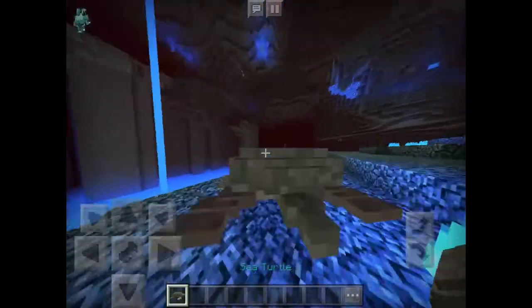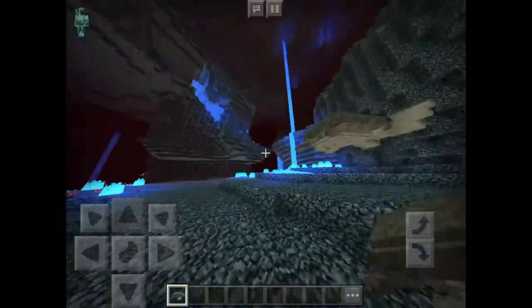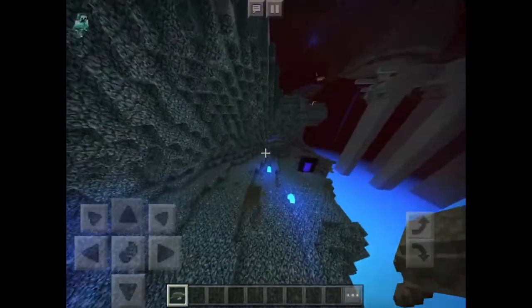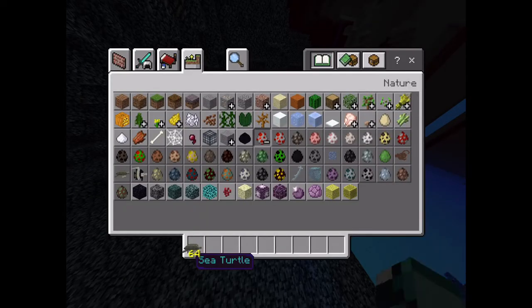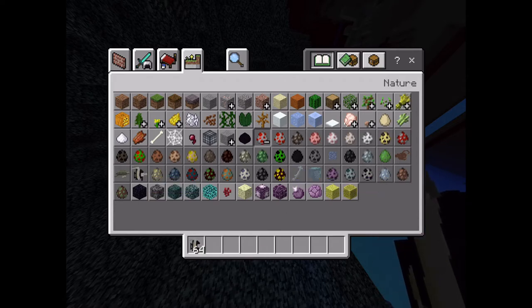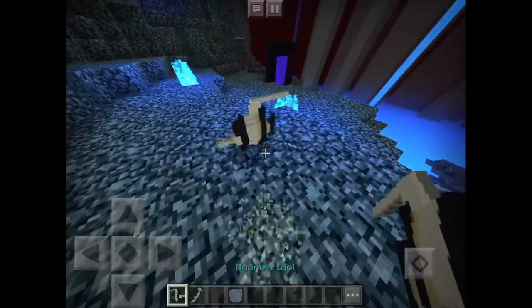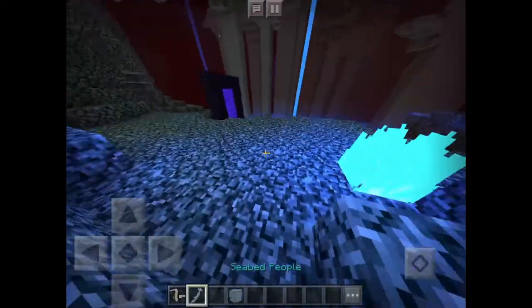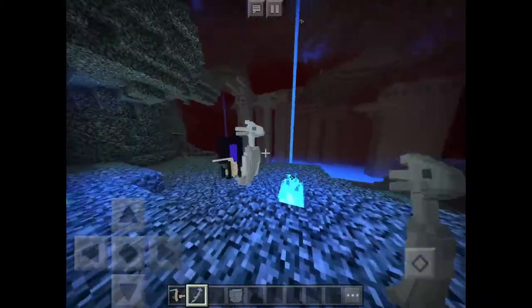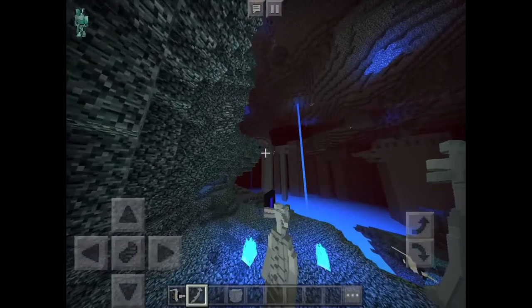Next we have the sea turtle. It's a peaceful mob — just a passive mob that swims around the deep sea. That's the sea turtle. We also have the moorish idol. I'm pretty sure it's just a passive mob. Look at how cool that is!